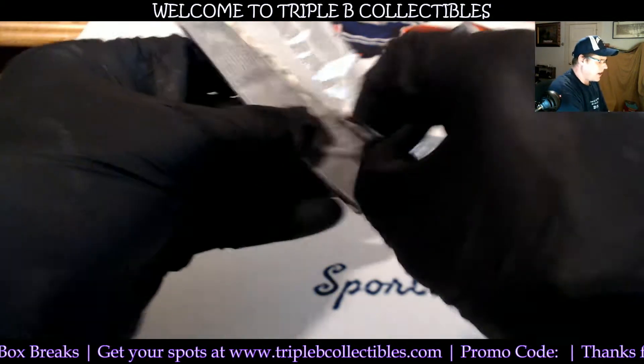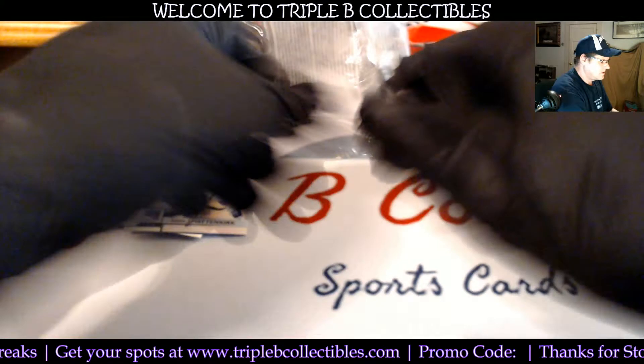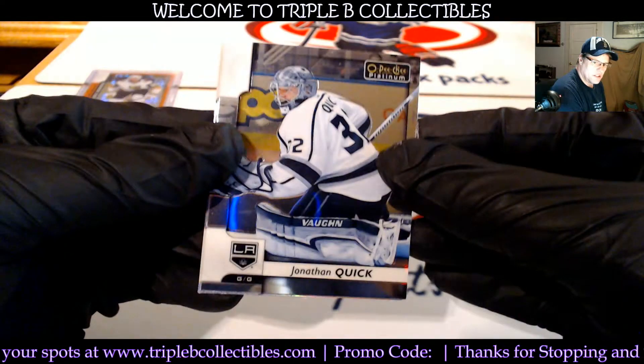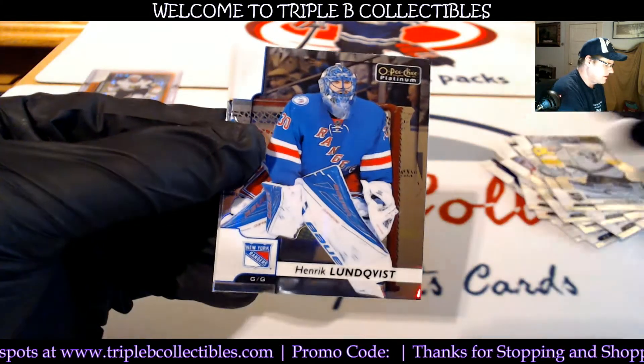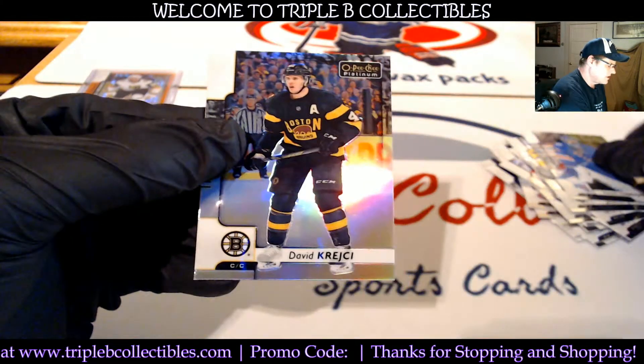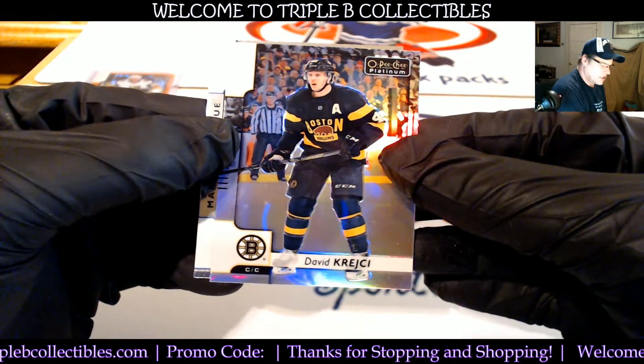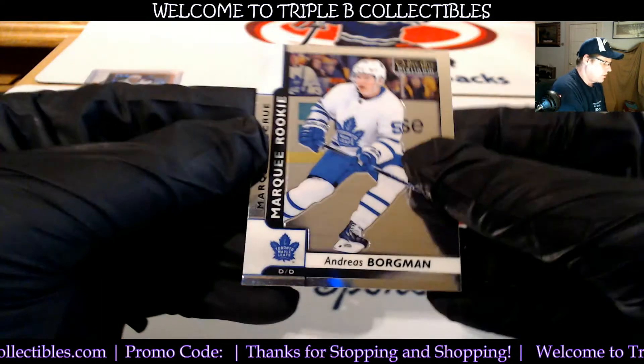And the last pack out of the box is... Jonathan Quick, Lundquist — there's a rainbow. Boston, Kershik, and Borgman — rookie.